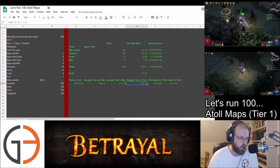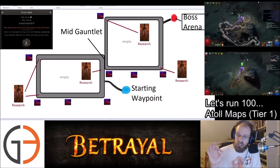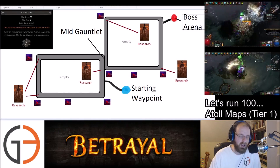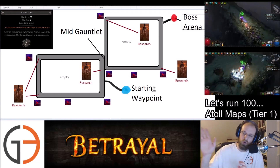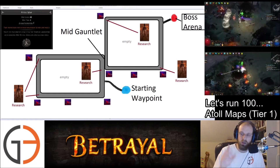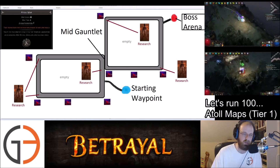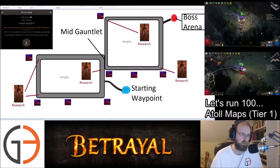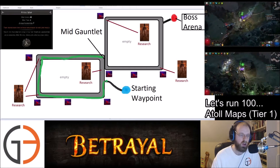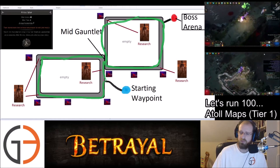Wanted to go over the layout of the Atoll map because I complained so much about the museum map layout — this was a much better map. You start out towards the middle of the map and can choose to go right or left. I did not run down the middle gauntlet to start because I figured I'd have to double loop at some point. You can typically loop going left all the way around the left circle, or go right up to the boss and then run all the way around through the middle gauntlet.